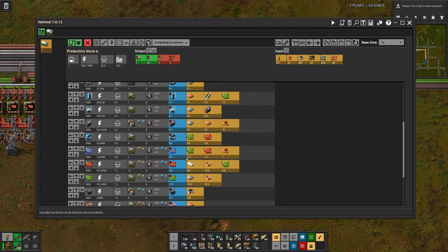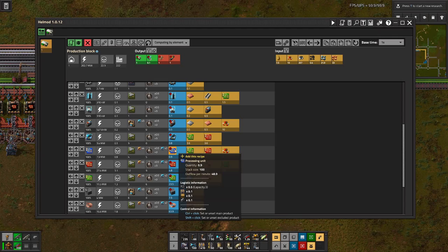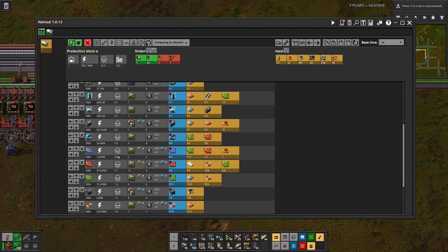If I look at it here, we have really a small amount for the output — not even one circuit per second. So for the output we will be good with a yellow output belt, and we can even just add everything on the same side of the belt, and then after all our four assembly machines we can sort out that the belt is evenly balanced.